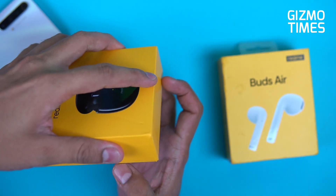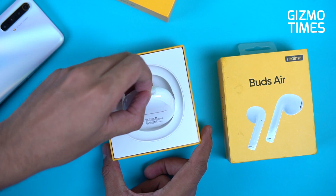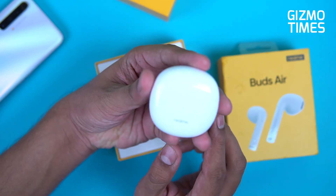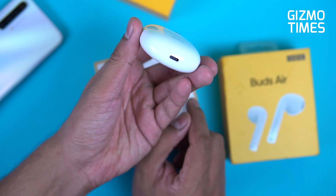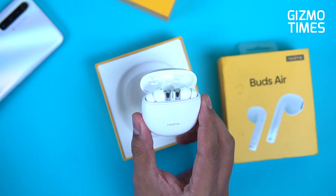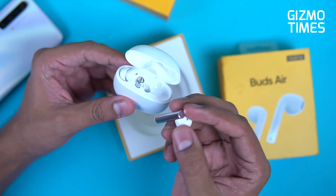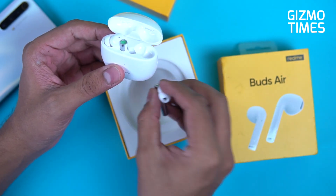After a bit of a struggle opening the box — even though I've opened it before — here's the Buds Air 2. The case design this time is similar to the Buds Air Pro: smooth from every angle, with Realme branding, an LED indicator on the front, and a USB Type-C port on the bottom. The stem color is different from the earbud color, and the company says lifting the earbuds out of the case is now easier.